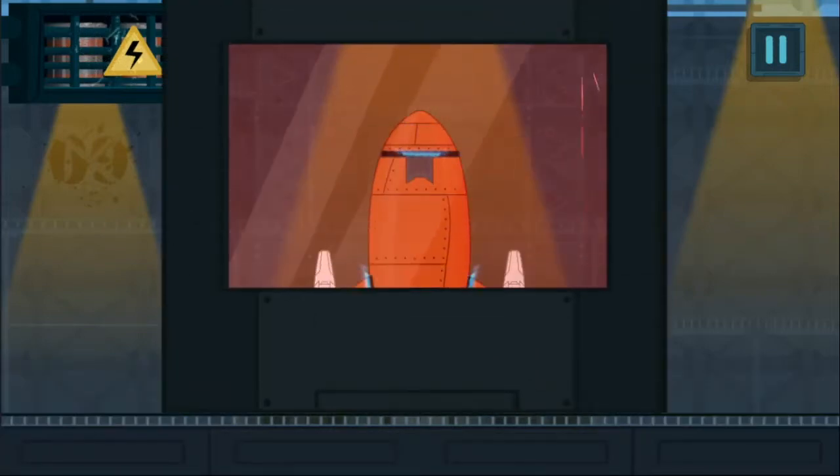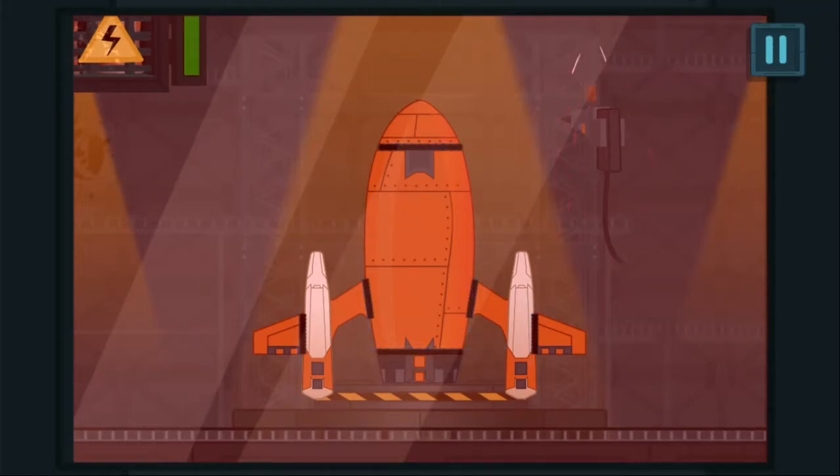Weld the details of the spaceship together! Use plasma melding and move it over the stitch!